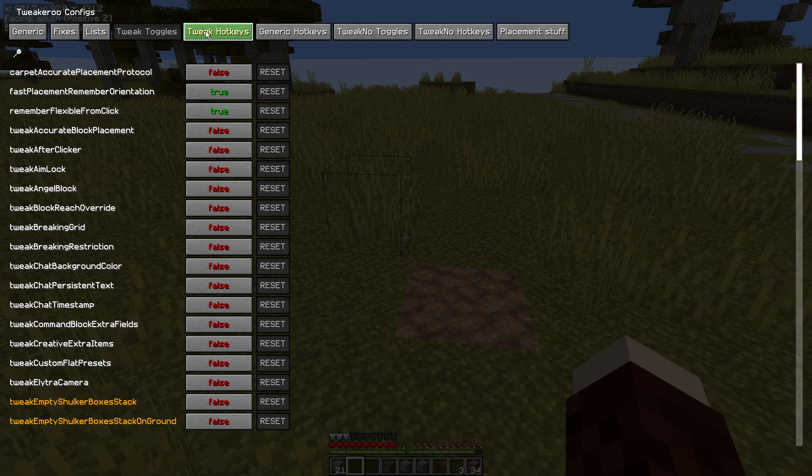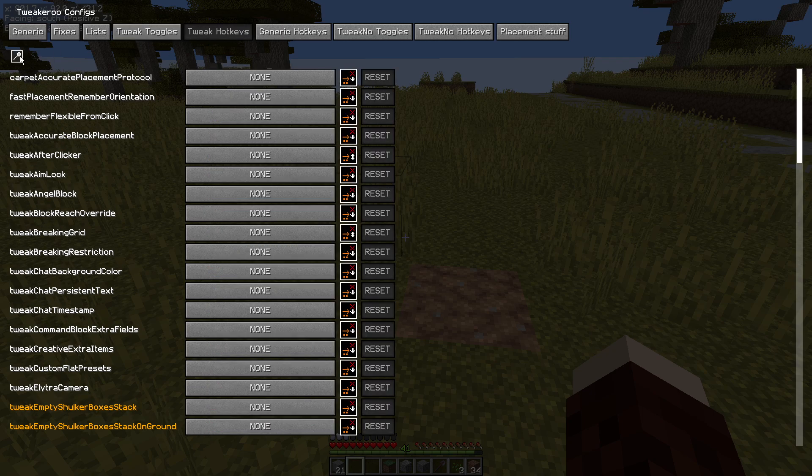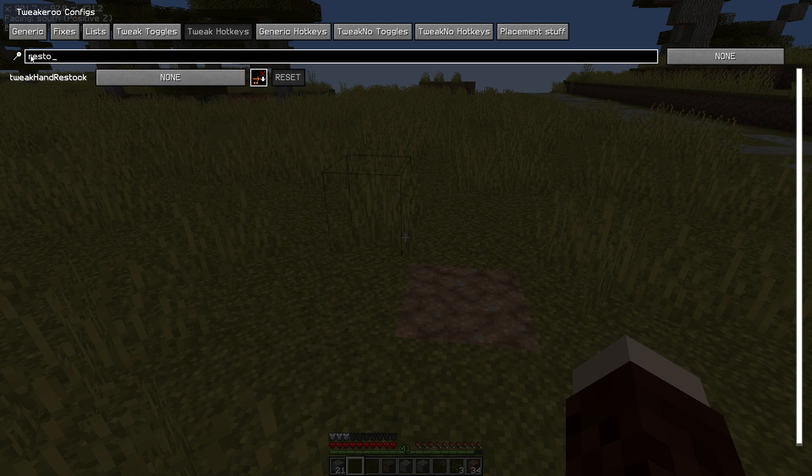We're going to go into tweak hotkeys because I do normally have this one set with a hotkey. I'm going to type in 'restock' in the search bar — tweak hand restock.